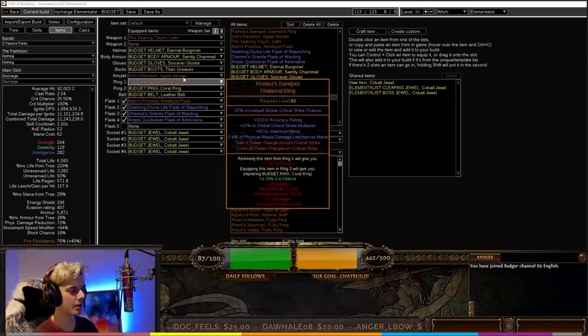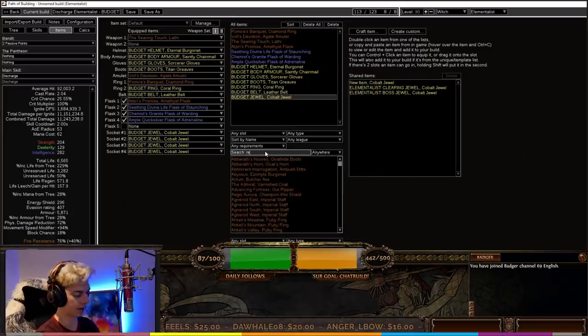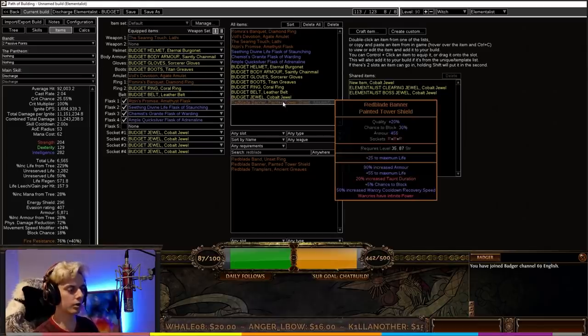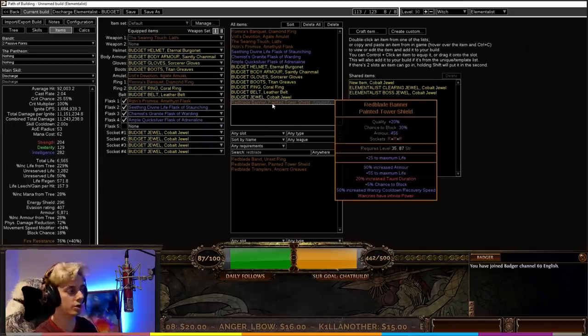If you want to make the build more hardcore-viable, you can swap Vol's Devotion for a Red Blade Banner shield. You'll get more life and block chance, but you'll lose the Searing Touch staff slot and use only a rare scepter with plus-one fire and fire damage over time multiplier. Red Blade Banner gives your War Cries infinite power, meaning every use of Enduring Cry grants maximum Endurance Charges. Vol's Devotion and Ramirez's Banquet are extremely easy to obtain in Trade League; in SSF, the Red Blade Banner version is a lot easier to play.